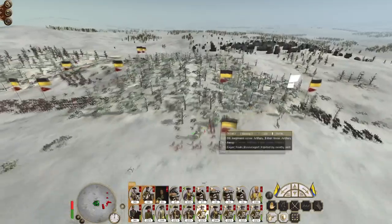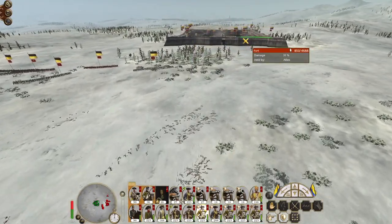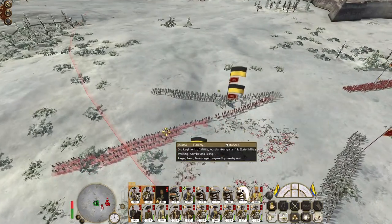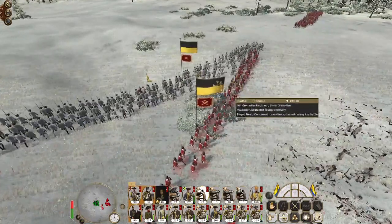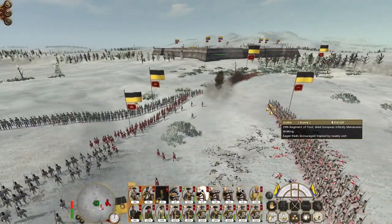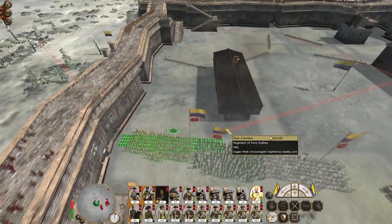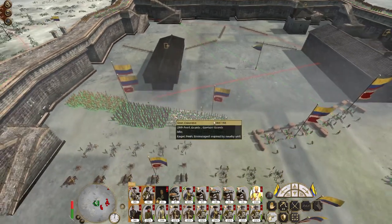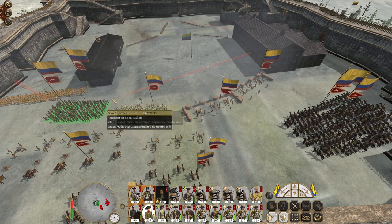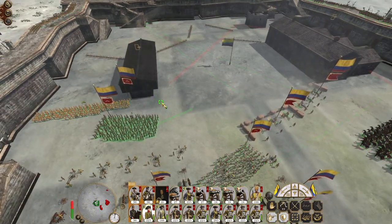Their artillery is back there - we're engaging it with shots from the wall, sadly not actually destroying any of their guns. That would be preferable, but we're at 31 already. Make sure we share the love and attack the large units - the Swiss Grenadier unit is down to 89 out of 188, so we don't really need to worry about them anymore.